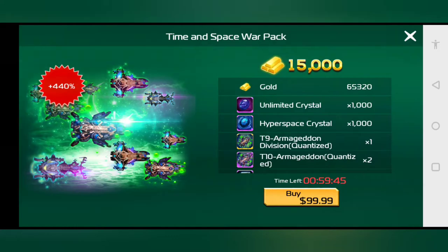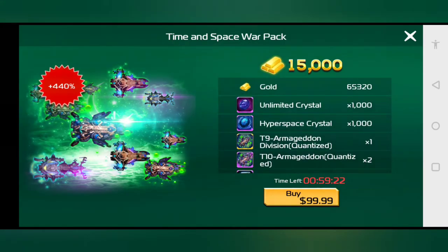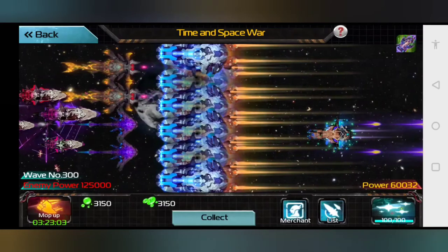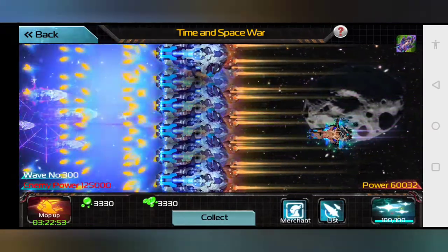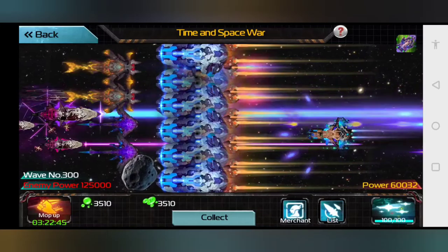This tab at the very top right lets you purchase stuff using real money. Like I was telling you, if you get two tier 10 Armageddon quantitized ships and put them together, you will get a tier 5 random airship. The purchase also gives you gold, unlimited crystals, hyperspace crystals, and other things. But that comes to about $111 on the Google Play Store, so be careful when you're buying big — the taxes will hit you when you least expect it.